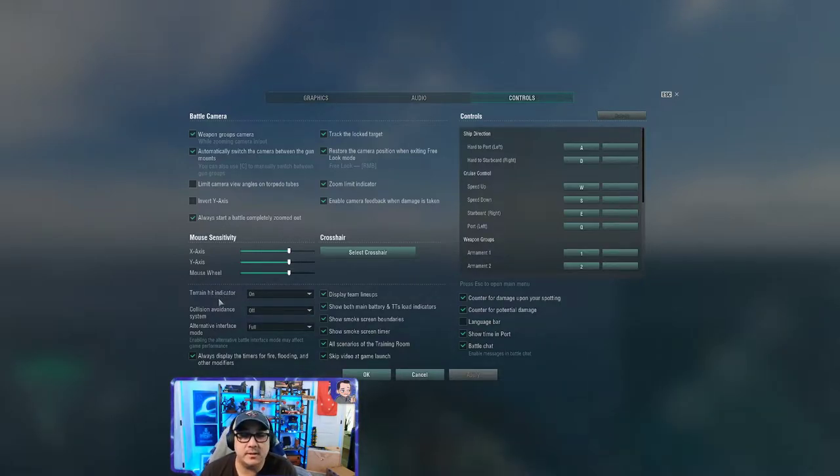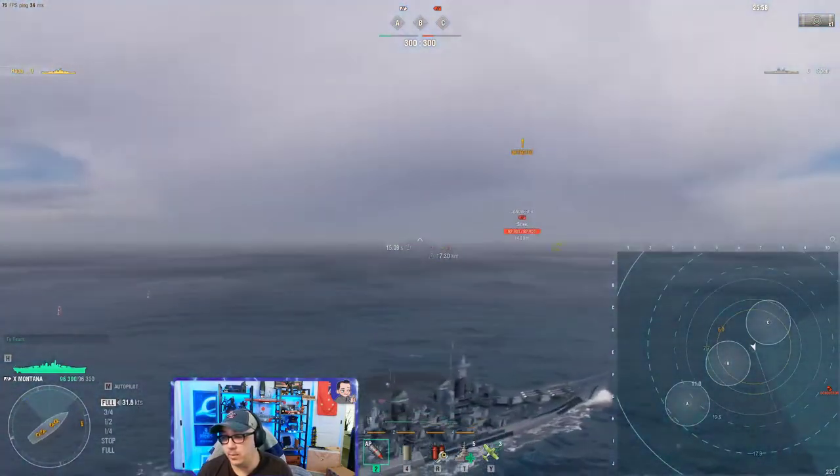The terrain hit indicator is also very important — make sure that's on so you can see if you're going to hit a mountain or if you can clear a shot. I also turn on my damage counter and potential damage. These aren't necessarily required, but for me they're important.